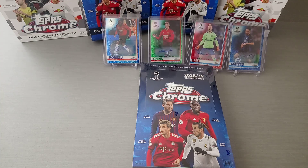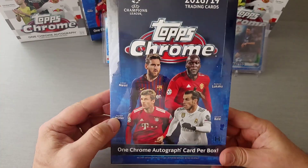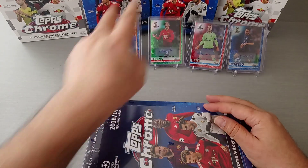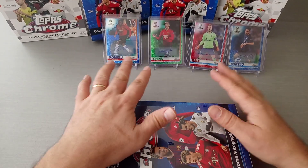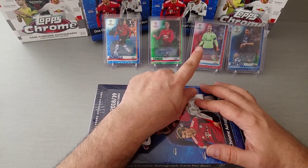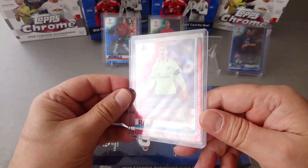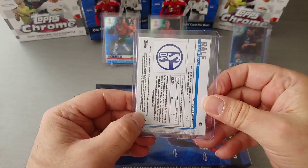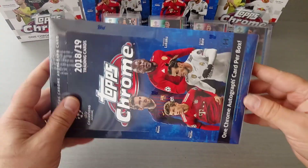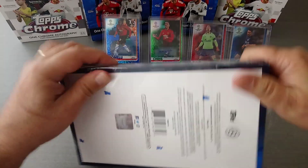Hello guys, this is Red Scouse RFC, welcome to the channel. Today is another rip for the Topps Chrome Champions League 18-19 season. You guys have watched the videos — I've opened a few boxes and you get one autograph guaranteed in every box. So we pulled a Lukaku, a Smalling, a Politano for Inter Milan, and my favourite in red is Ralf Ferman for Schalke numbered 4 of 5. So how lucky are we going to get with this box?